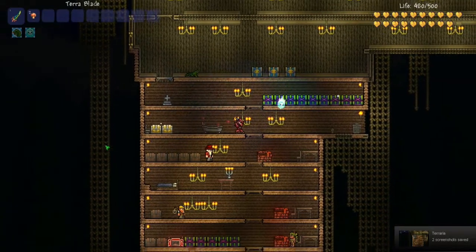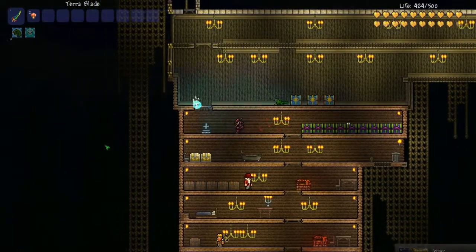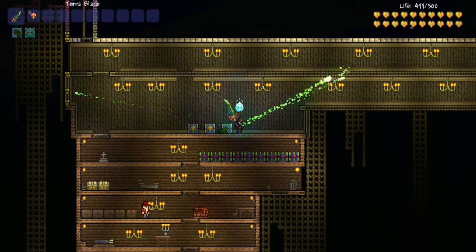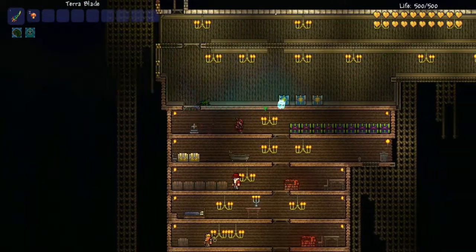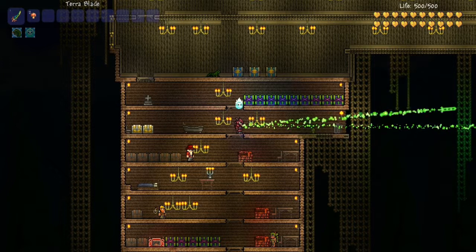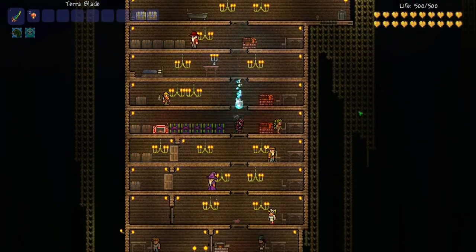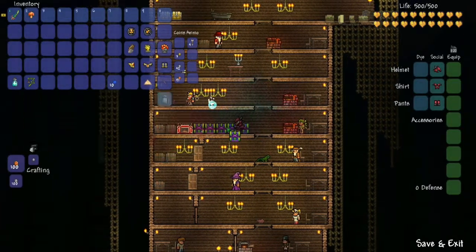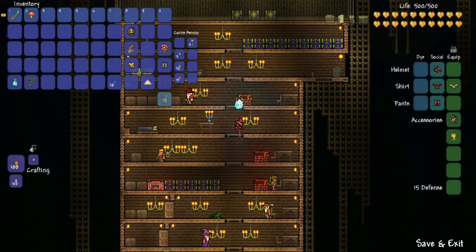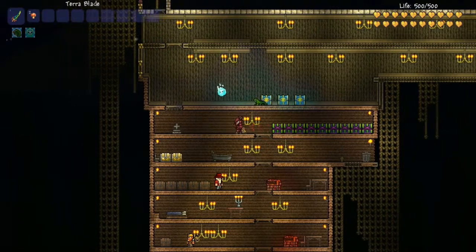Now that you know how to craft it — as you can see it is a lot of resources. If you have the resources, it's definitely worth it because it also has a ranged attack, but you're gonna need a lot of Broken Hero Swords. This thing is probably one of the best melee damage hits in the game. DPS-wise there might be some weapons that shoot faster and get more damage per second, but it doesn't take any mana so you don't need to worry about mana potions.